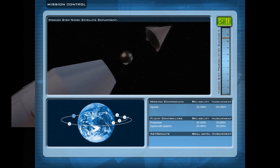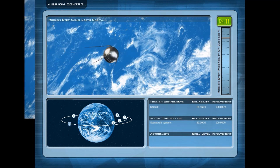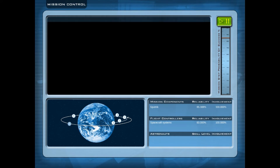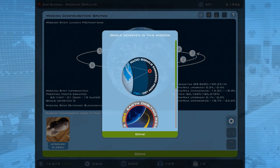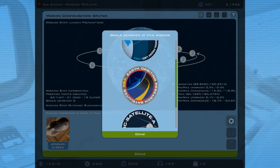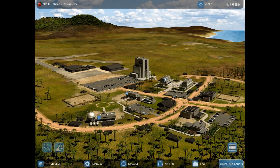Ascent success. Satellite deployment success, Earth orbit. We have a success - that is a successful mission. I sound like CapCom, I don't know why I was doing that. Okay, so I've got radio signal emission from low Earth orbit, GSA earth orbiting research satellite, GSA basic satellite. Done, done, done, proceed.